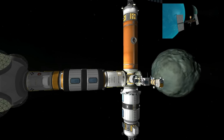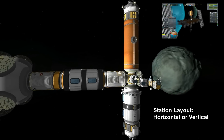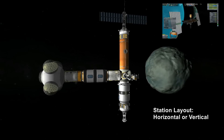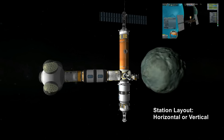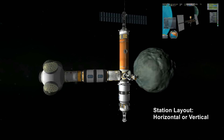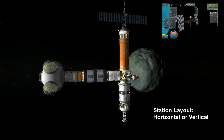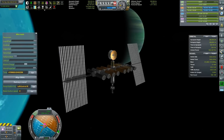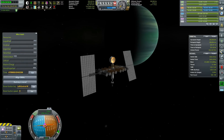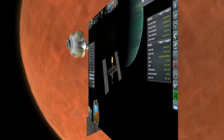The third thing to think about would be the station layout — basically whether you want it to be horizontal or vertical. This is more or less a purely aesthetic choice that depends on your style and preference. For example, most of my saves have had a cross design, more vertical than horizontal, but if you take a look at this orbital refueling station in low orbit, you can see that this is clearly a horizontal design.